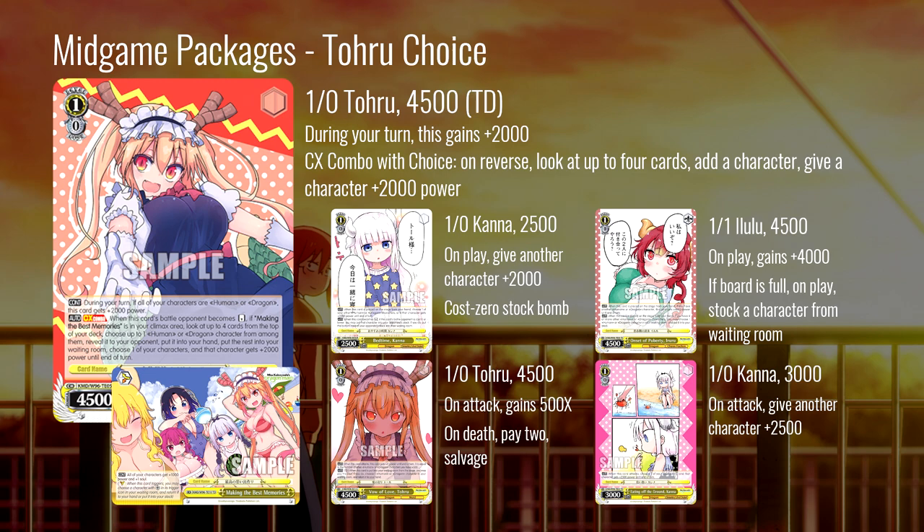There are also a couple of power pumps in the package. This Kana is a cost-zero stock bomb: on play give another character 2000, sitting at 2500 power itself. If you're struggling to get over a board or trying to get that first reverse to get the combo going, this can help — just on-play pump 2k to the Toru, it gets up to 9500 with the climax and suddenly you're over whatever you're trying to get over.